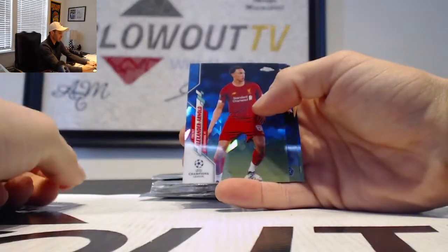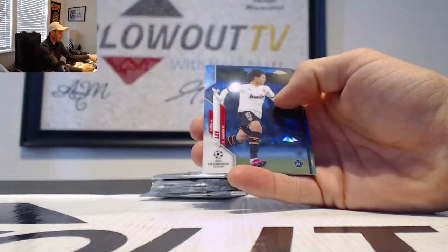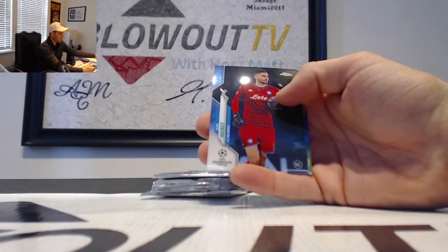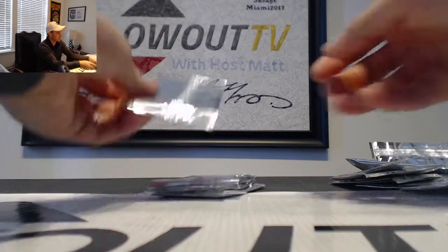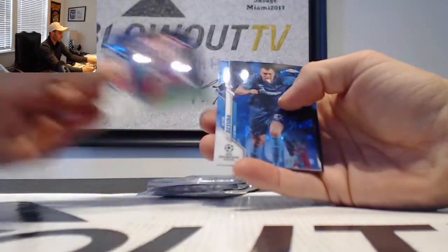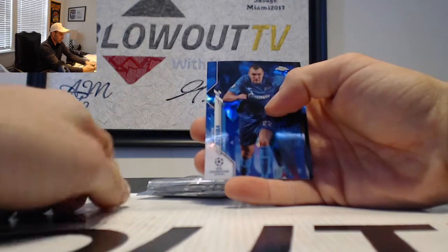Next up is Trent Alexander-Arnold. There's a Lee rookie. Alex Merritt rookie, and Ismaili. Angel Correa. Zayuba.